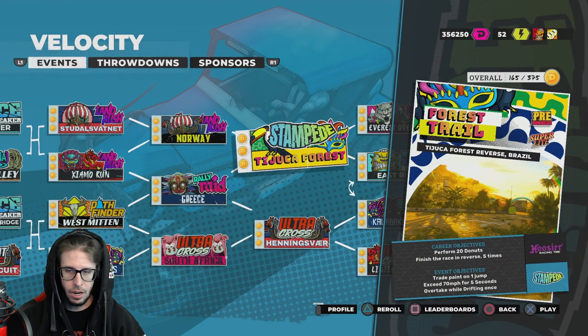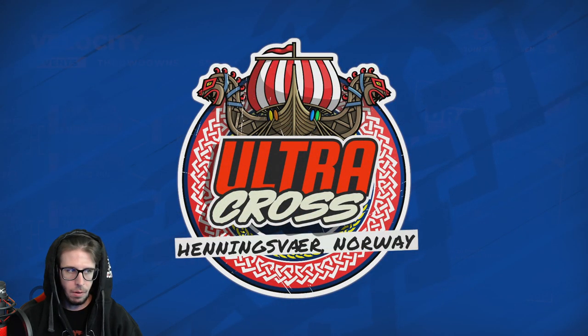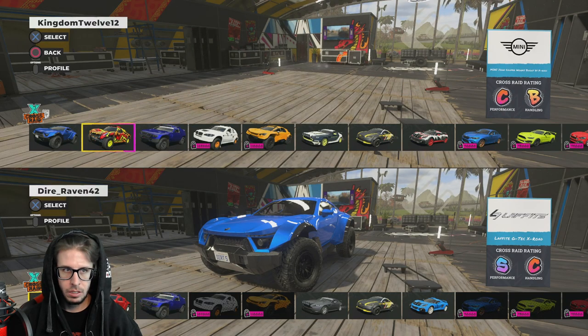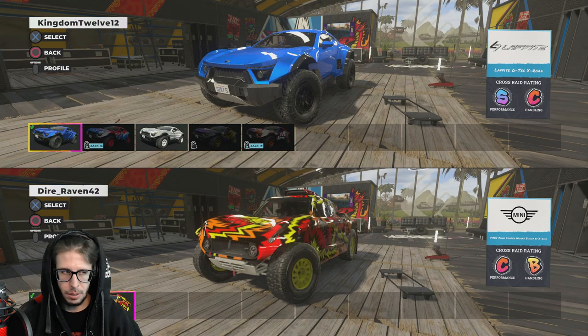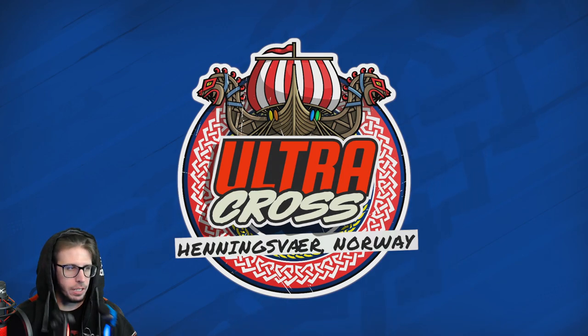Now it goes away. So if we pick a race — let's do Ultra Cross. Here we go, you pick your cars obviously. It has the same cars that I have unlocked.